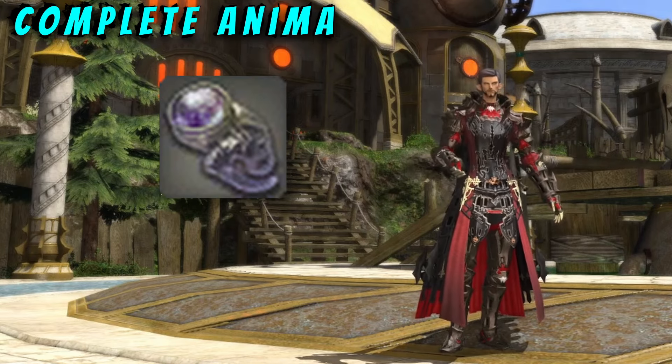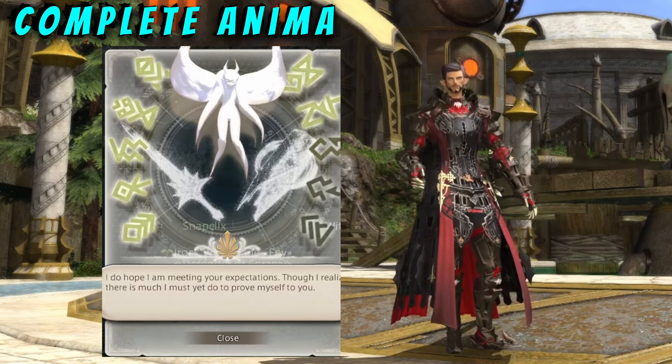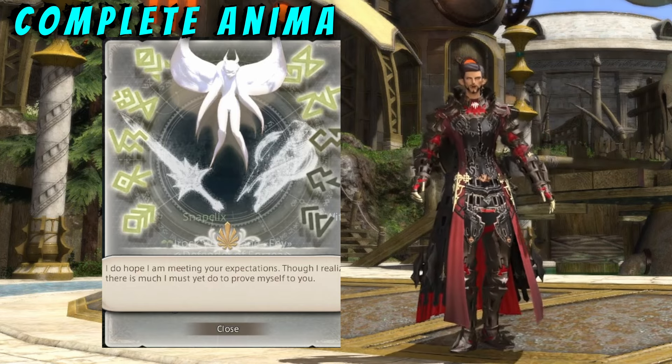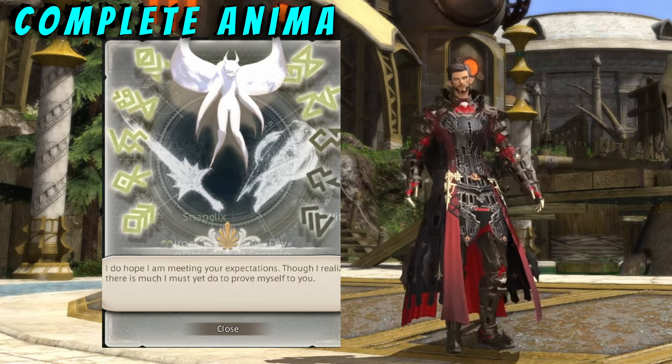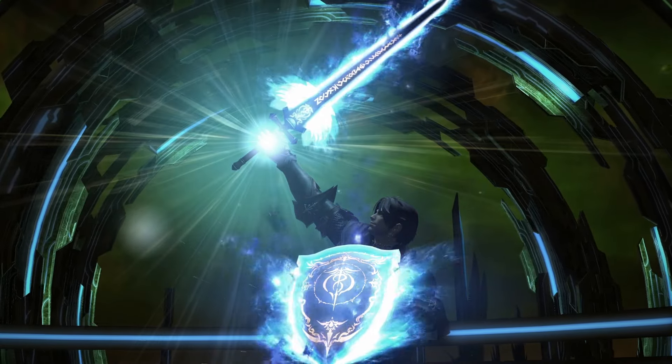You do get an item called the Enhanced Anima Glass that you can use in your key items tab to see how far along on the farm you are. Each rune that is filled represents 200 Etheric Density. Once you have completed the density, return to the Verification Node and then back to Ardashir. Congratulations — you now have your Complete Anima weapon!